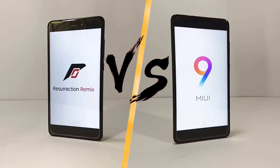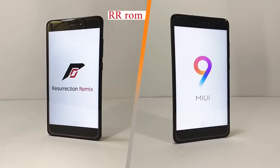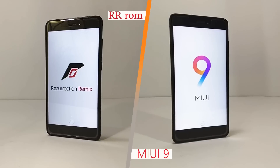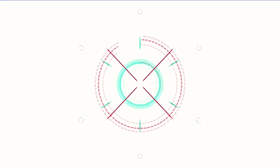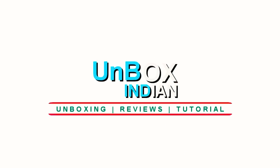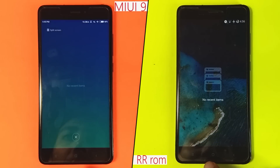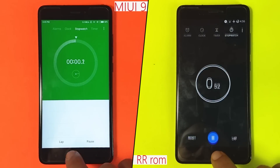Hey guys, Amit here for UnboxIndian. In this video we are testing how highly customizable RR ROM performs against Xiaomi's latest MIUI 9 in a speed test. Before we begin, both phones are connected to the same Wi-Fi network and have no apps in memory. Let's hit the clock icon and start the stopwatch.